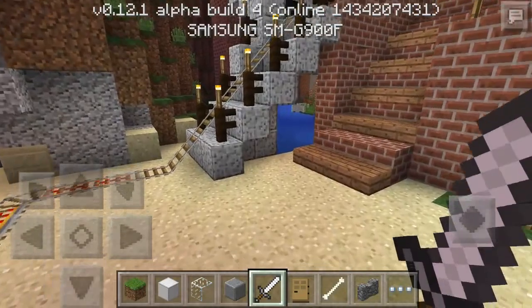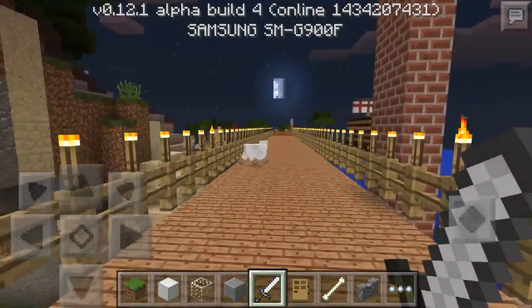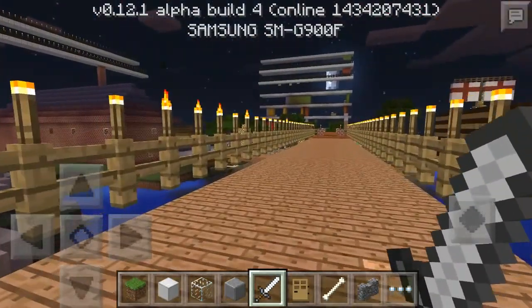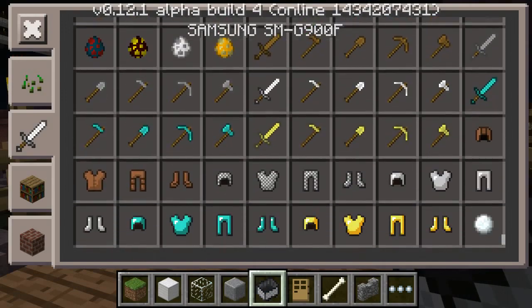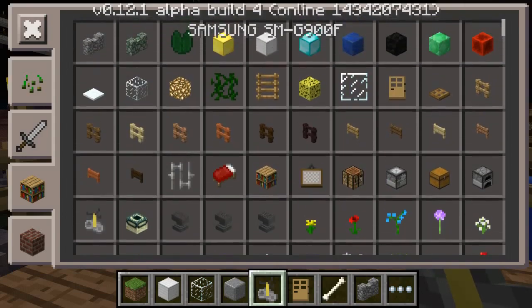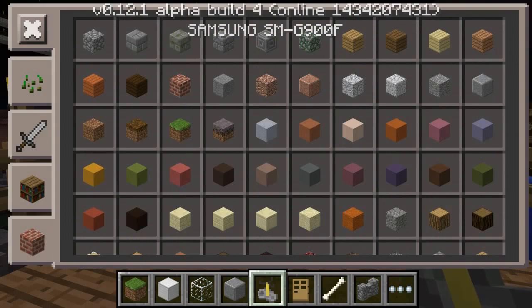I'm growing nether wart in the nether. Oh my gosh, don't tell me I'm lost. Oh no, I'm not lost. I'm on fire in the nether. What other things have we got that we didn't have? Different coloured boats. A bit more armour. What on earth is that? Brewing stand.